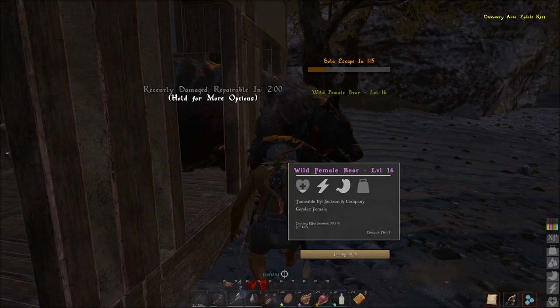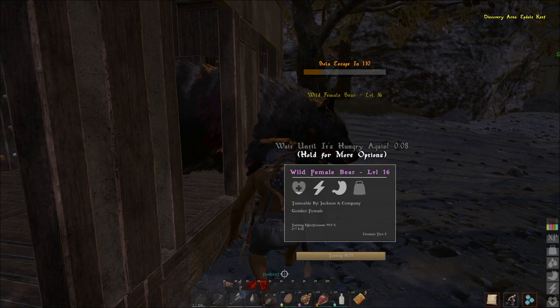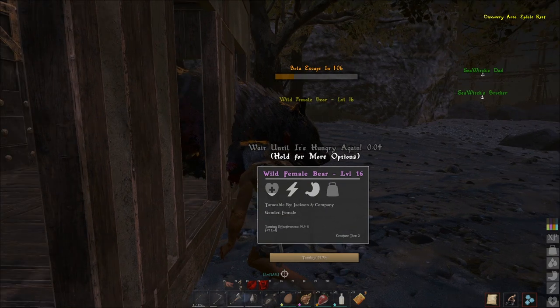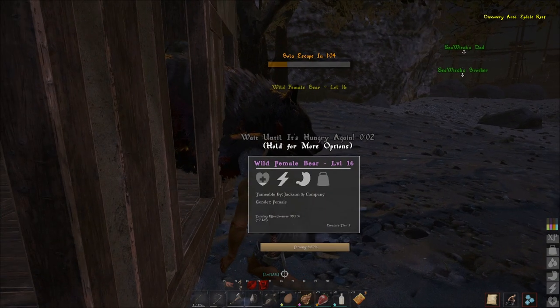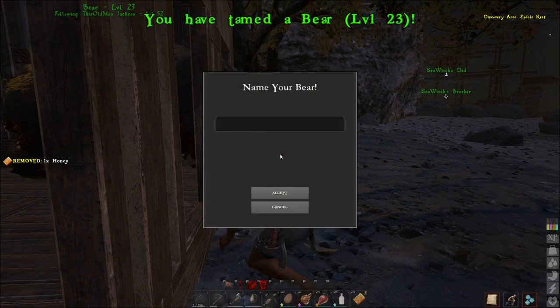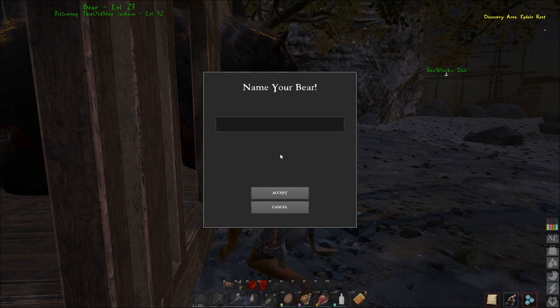One more feeding. You know you've got it because it'll ask you to give the bear a name when you're done. It just took advantage of the six times to show you how you can capture a bear and have it in your inventory.